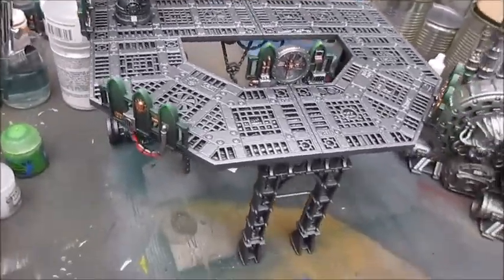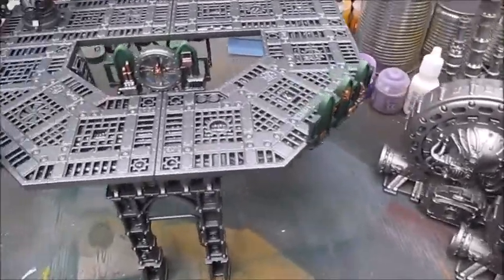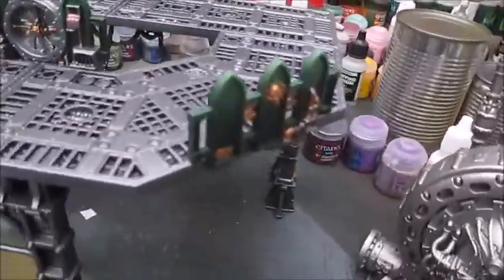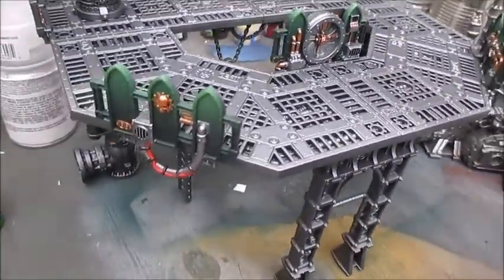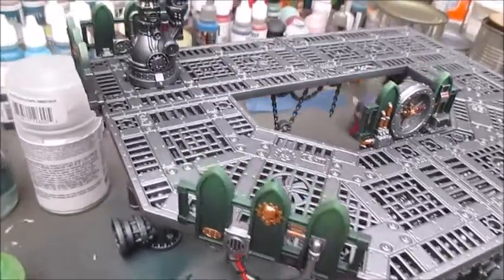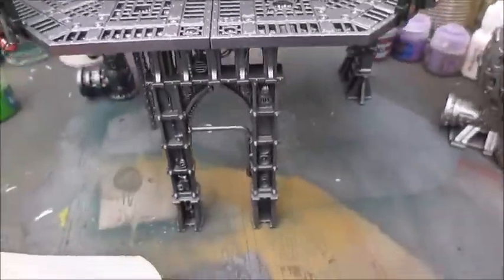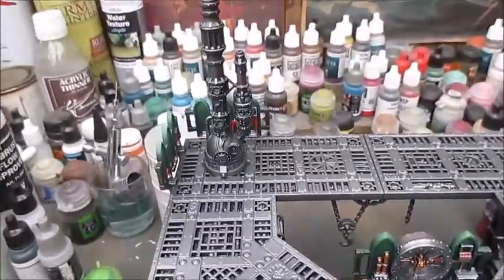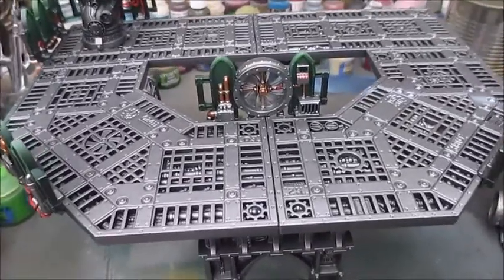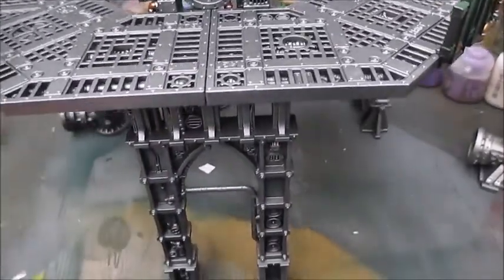It is far from done. I'm going to paint it in a lot of different colors. The barricades have been given their core colors and just need some wash, highlights, and weathering. The skeleton itself has just been airbrushed with a couple of different silvers to give a bit of variation, so I'll need to get in there and paint in some of the details — though not all of them, because that's insane.